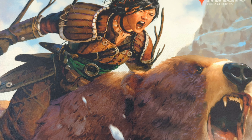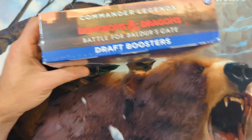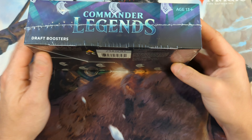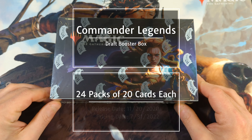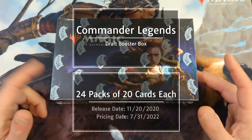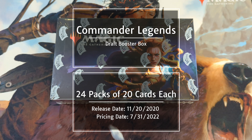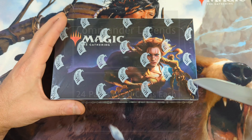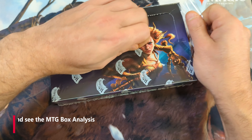Hello everyone and welcome back to the channel. Today we've got ourselves a draft booster box of Commander Legends — the original. This box contains 24 packs with 20 cards each. The set was released November 20th, 2020, and pricing for this video is going to be as of July 31st, 2021. So let's go ahead and open this guy up and see if we can't find ourselves a Jeweled Lotus.